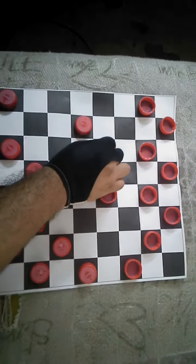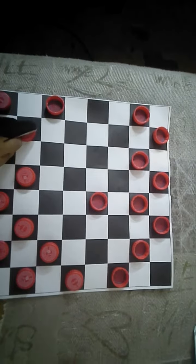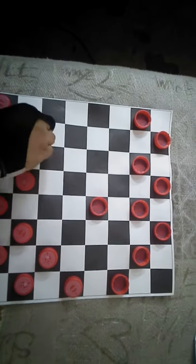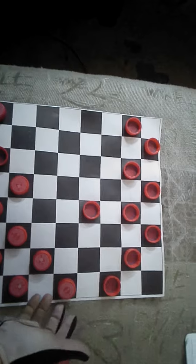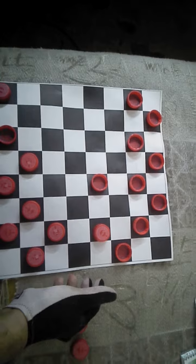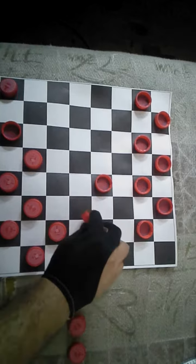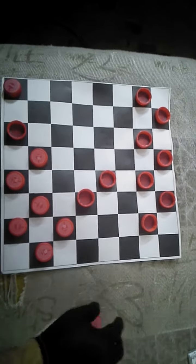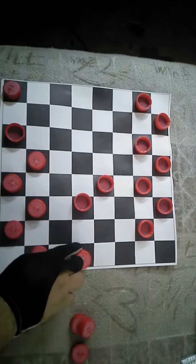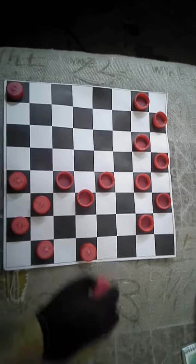All you gotta do is this: take one, and he's taking your piece. Take two — allow him to take two — and then you can make a movement right here. Either way will work, because if he moves to take your piece right here into this square, then you can move your checker and he's gotta take your piece.